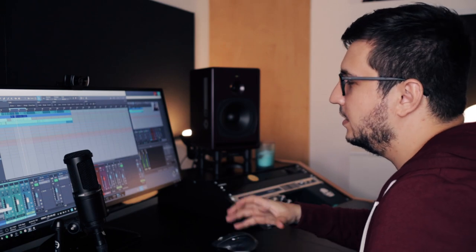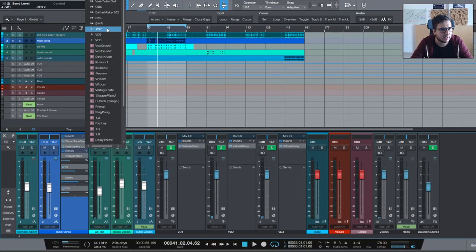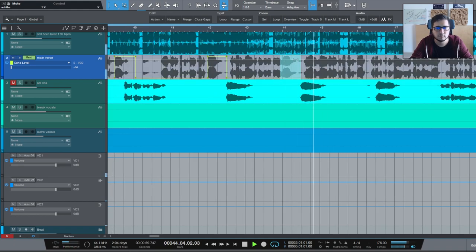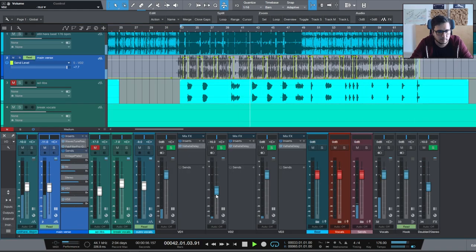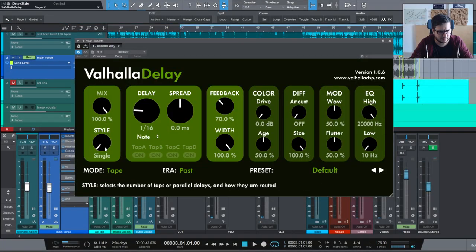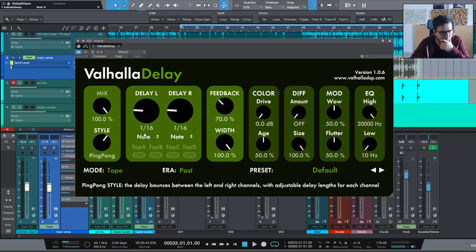Now let's try and do some delay throws with it. I'm gonna send the vocals to the second one and let's add some automation. Now let's find some really nice settings for this delay throw. Let's sync it, let's do a ping pong. Let's try it and see. Let's make it longer. Something like this.